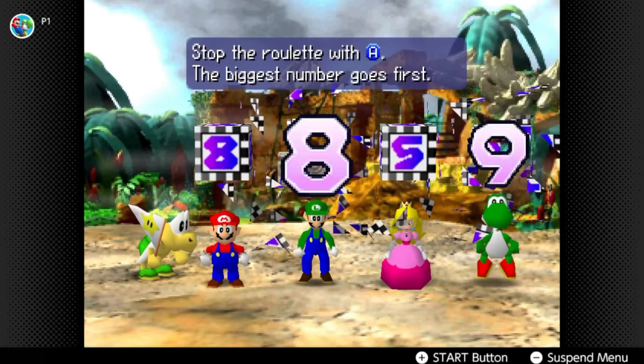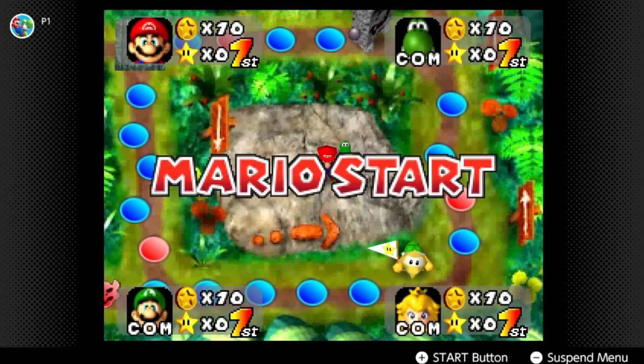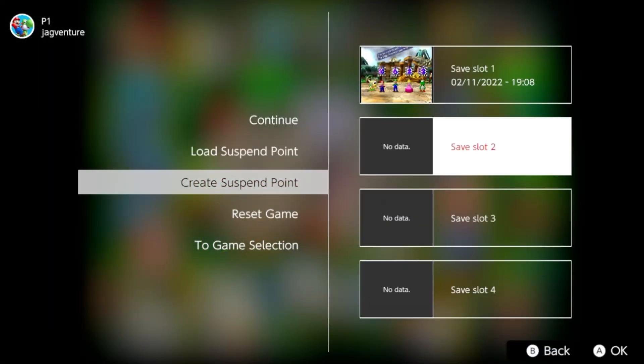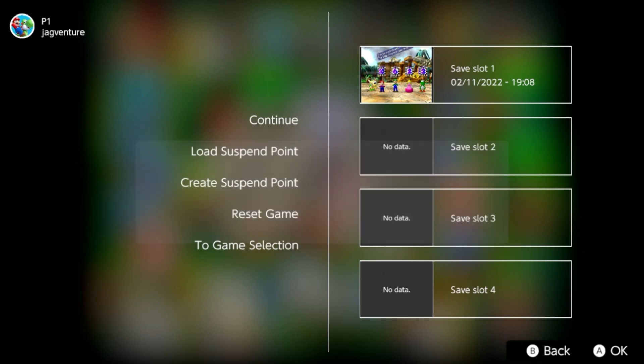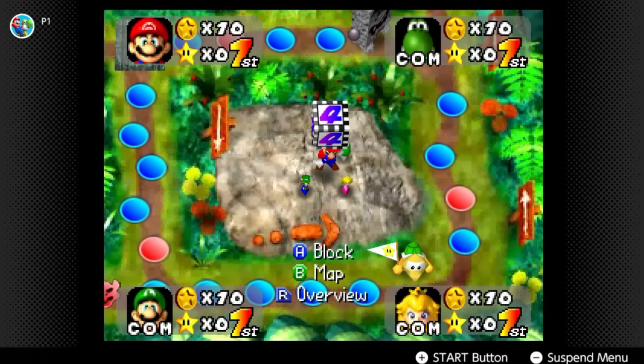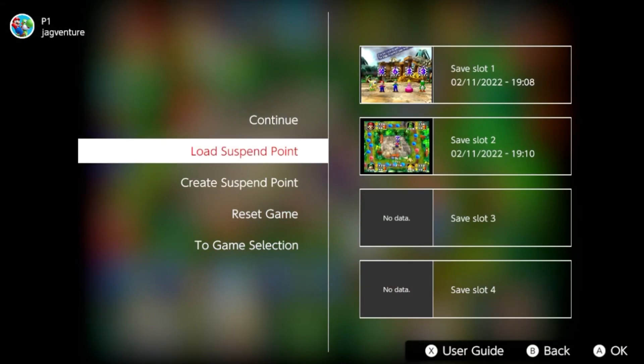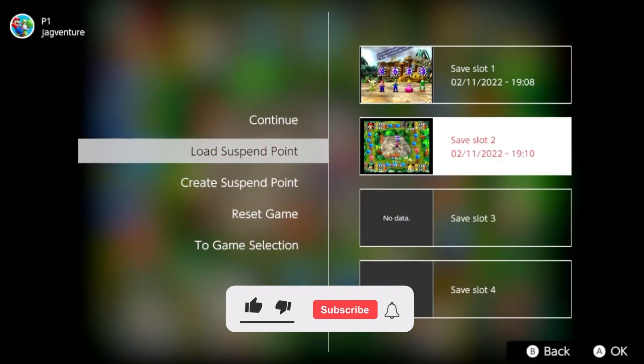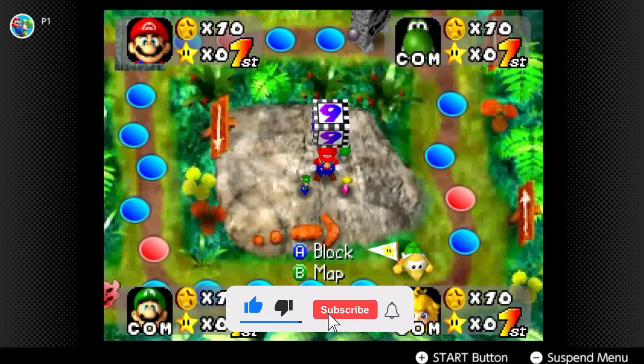My guess is that Nintendo knew that some players would abuse this feature, so what they probably did was make all the rolls fixed. As you can see here, every time I rolled as Mario and every time I reloaded a save state, I would always hit 6. I even waited at different intervals to see if the number would change. I honestly think it's actually good that they implemented this, otherwise it might cause arguments amongst players when they see that you're just going to get a different roll.